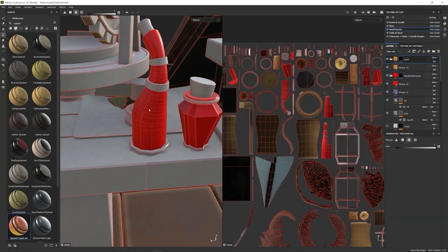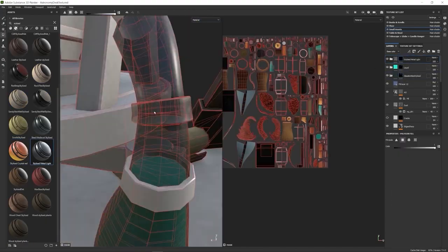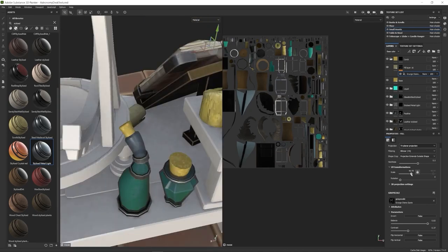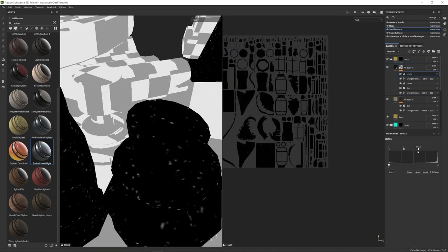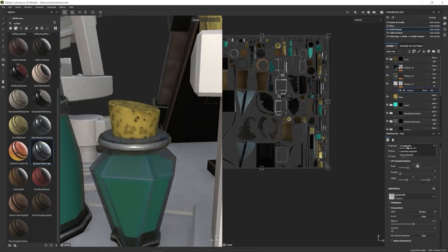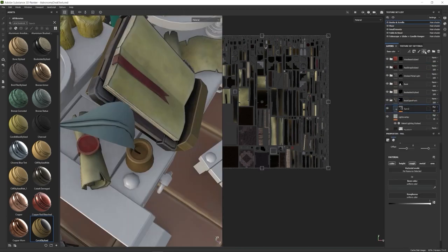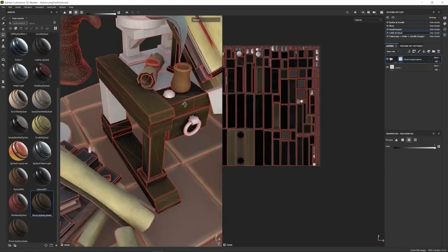For the bottle corks I used a grunge map with high contrast, shrunken down with the center removed, which created a nice cork-like circular pattern — I was quite happy with how that material turned out. Moving on, I added wood to the table with variations between the upper stool and the table base, then added cloth texture to the table cloth, planning to add more detail later. I then tackled the emissive maps for the potions — I really wanted to resolve the emissive color choices first since they were affecting the overall look.